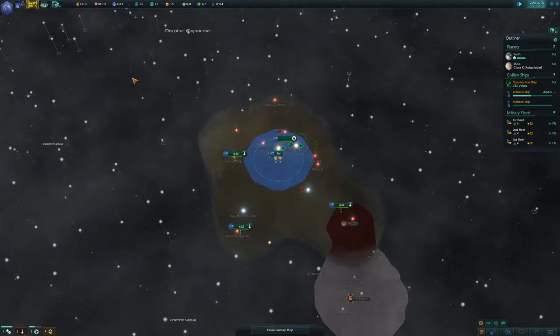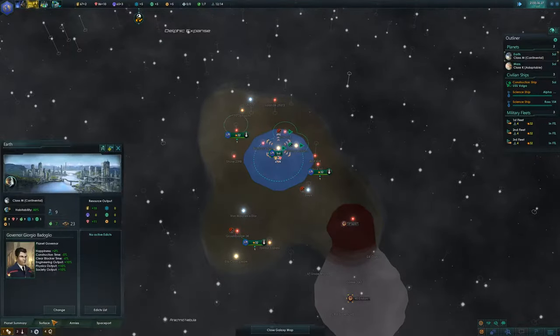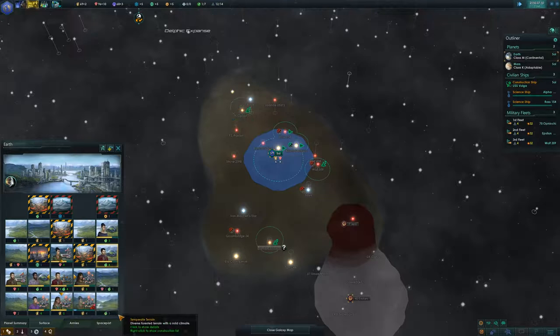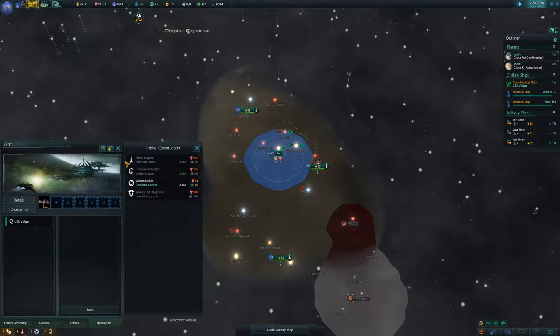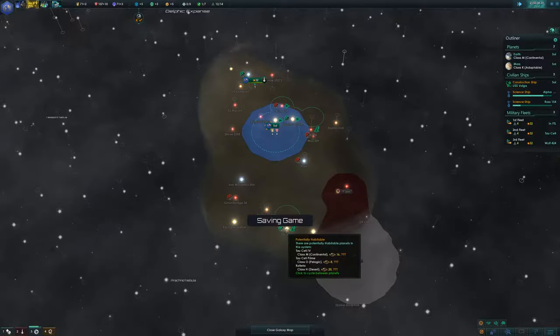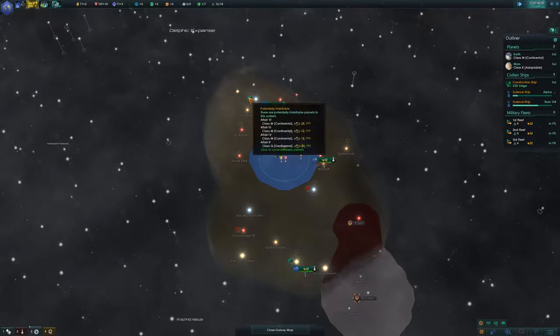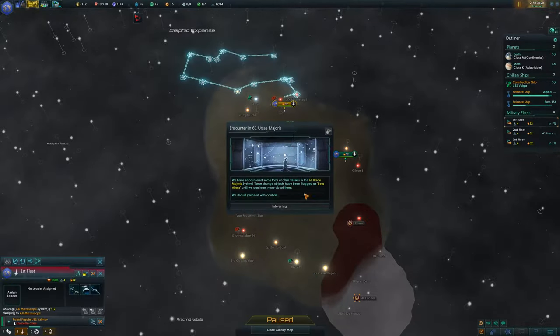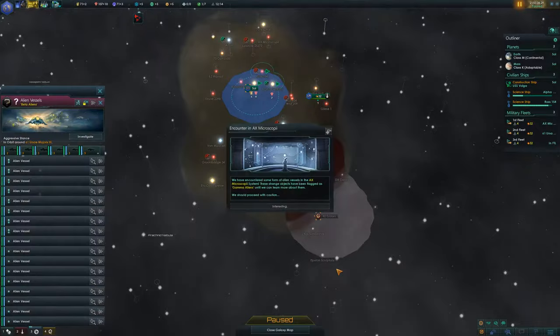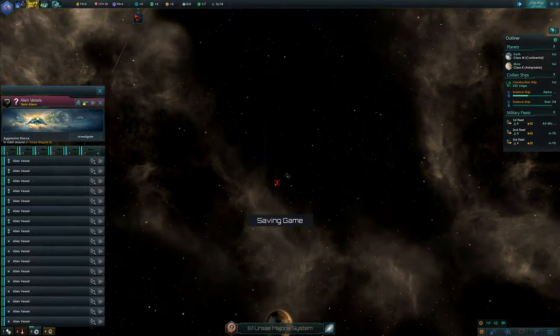Trying to save as much influence as we can so we can grab whatever systems we want. We're at 1.7 influence a month, so that's going to take a while. Tau City, size 16, class M — not bad. Altair 6, hello! We are definitely going for this system. In the 61 Ursae system, we found something unfriendly — enemy vessels detected, spatial rift detected. Looks like pirates.